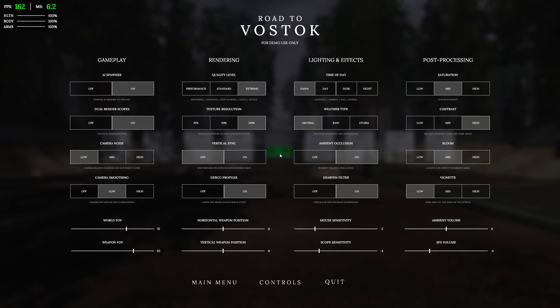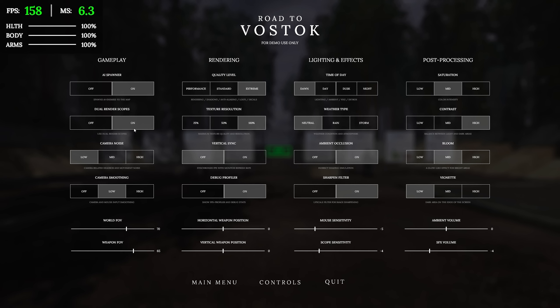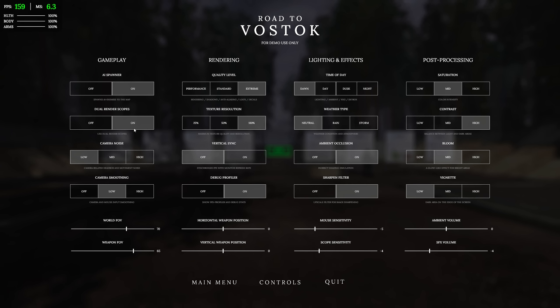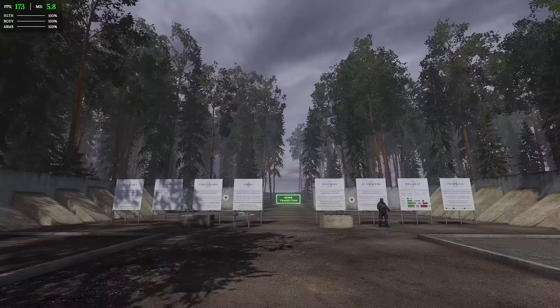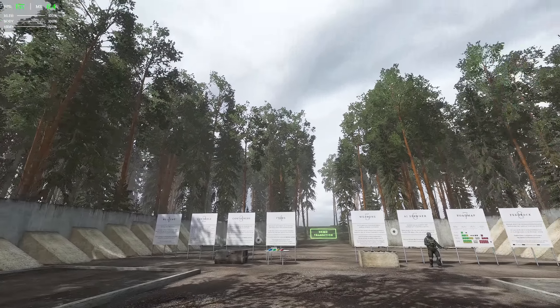We are in the game. We're in the tutorial area right now. Let's bring up the settings because there's quite a lot of things we can change here. That toggles the debug profiler in the top left — so my health, my body, arms, and performance. You can toggle dual render scopes, which is nice. And enemy spawns, as well as time of day and weather. Nice to see you can change this stuff on the fly — I think there's hotkeys for it.